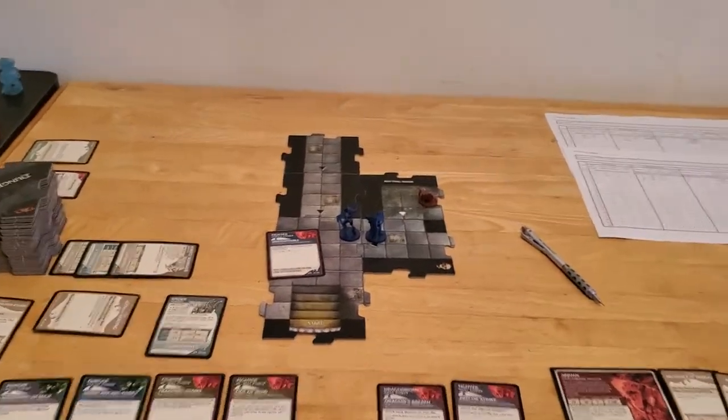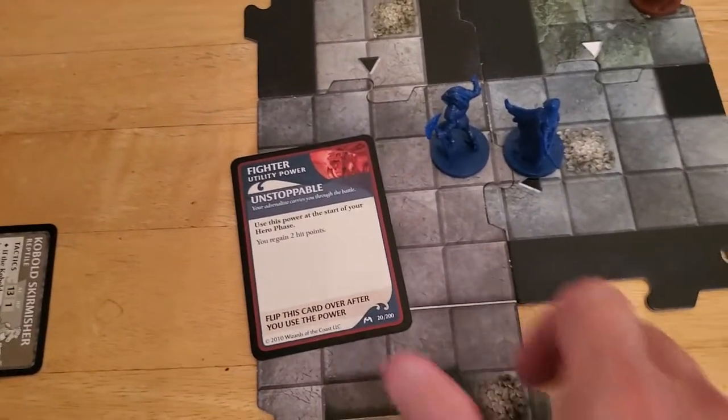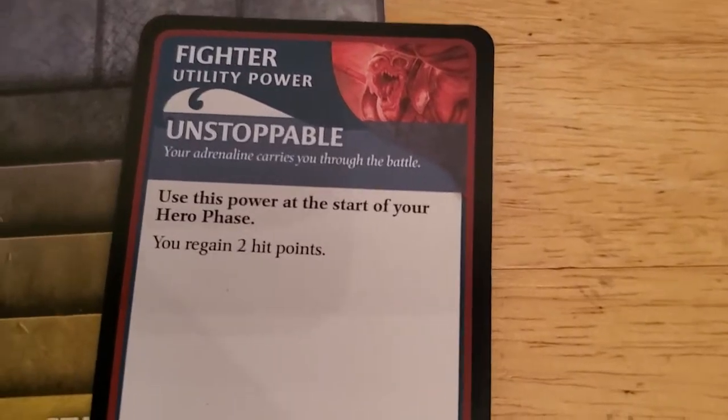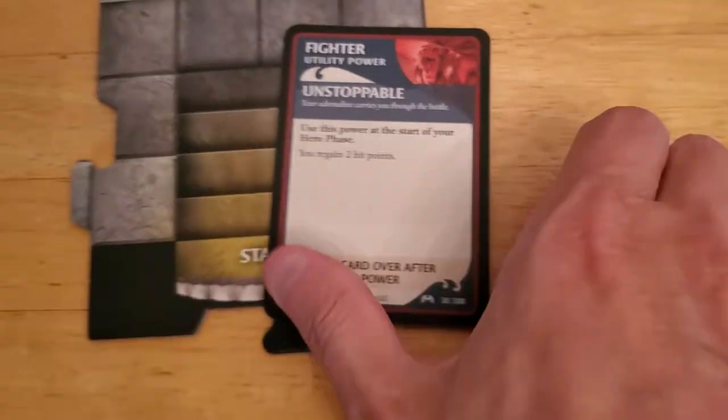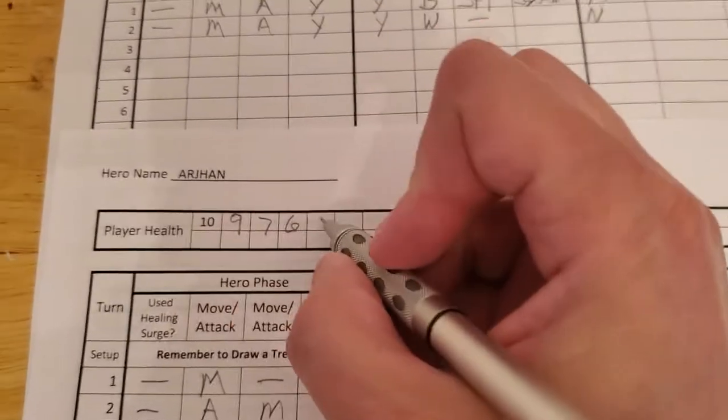Starting off turn number three with Arjun. Right away I see this card - I remember wanting to use it. We're going to take and use it at the start of our hero phase to regain two hit points, then flip over the card. Maybe we'll get a treasure item that'll let us turn it back over at some point. So that's going to take Arjun back up to eight.